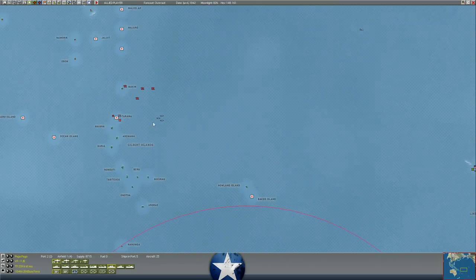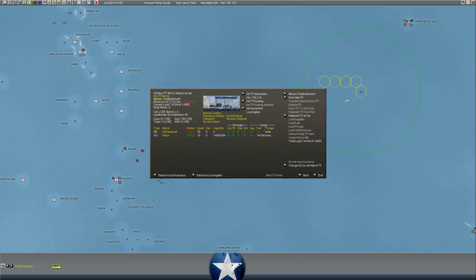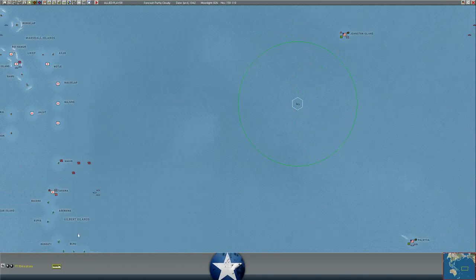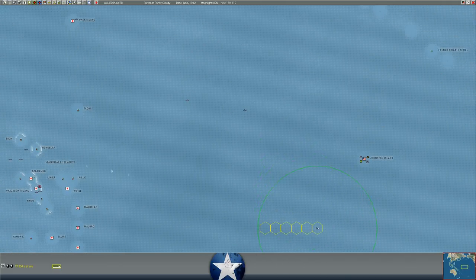Our carrier raid on Tarawa has been going on probably too long - two days now. We're going to go ahead and pull these carriers northeast back toward Johnston Island and have our tankers attempt to meet up with them. Let's see where they should meet - about five hexes out. Hopefully that's roughly where they meet up; if not, they'll meet up the following turn.